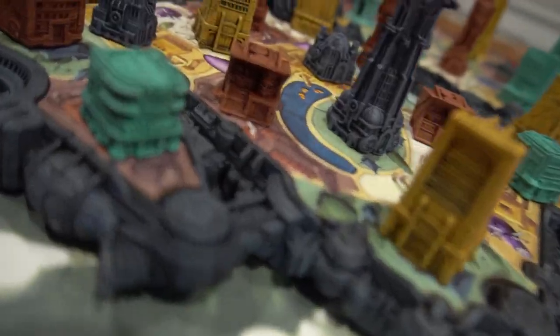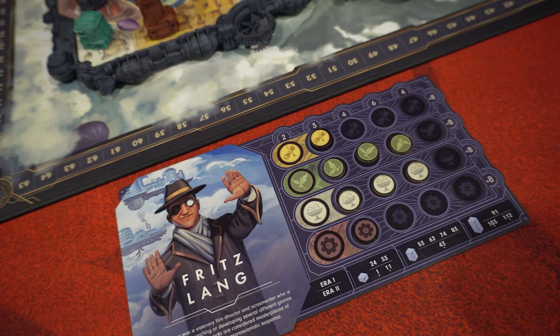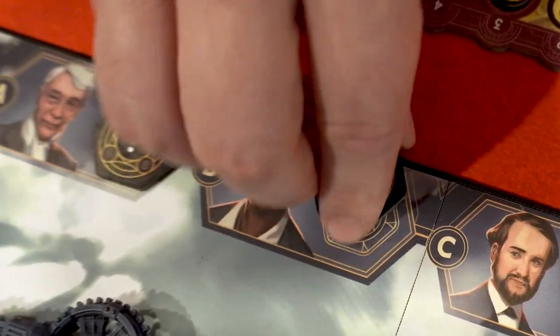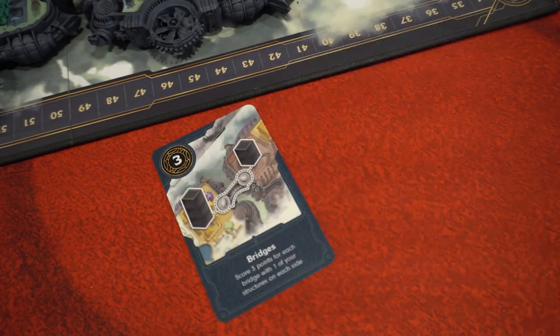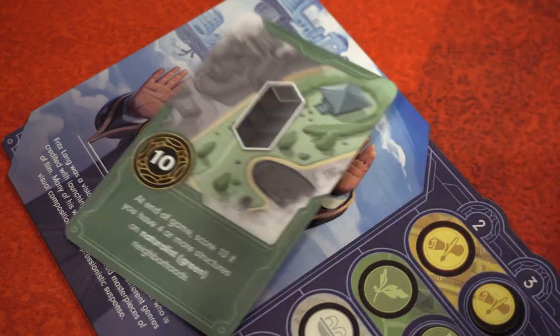You do scoring twice — once after the first era and then again at the end, but it's different the second time. You score points by having the most tall buildings on an island, collecting tokens that match the color of the areas your buildings are on, picking up letters of the alphabet that score based on the holdings of these four party animals, completing objectives set out by randomly selected panorama cards, collecting things that straight up give you extra points, and fulfilling the secret objective cards dealt out to you at the start of the game.